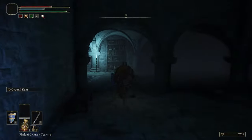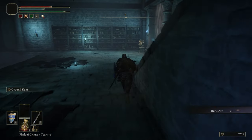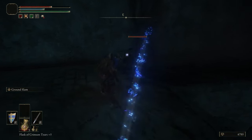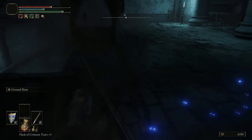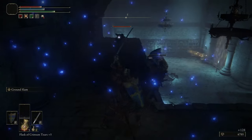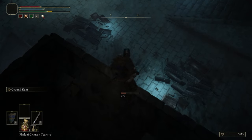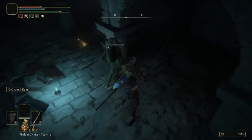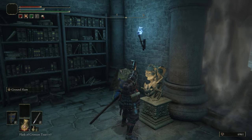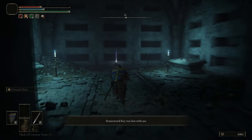Ground Slam has multiple ticks in its animation that need to connect, which is why in one-on-one situations Lion's Claw becomes better than Ground Slam - it always flattens and always does the same poise damage. Also, you can't be staggered out of Lion's Claw no matter what attack the enemy uses - unless they grab you, they can't hit you out of it. It's incredibly good for that reason. Keep in mind Lion's Claw is better on bigger weapons, so it's less effective on a katana.